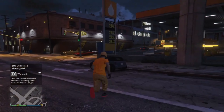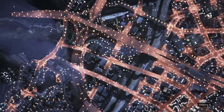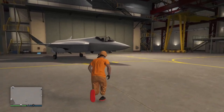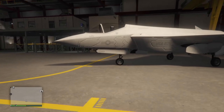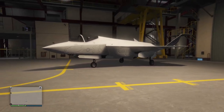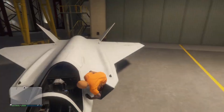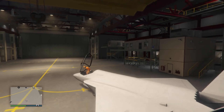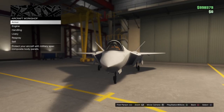We're going to check out the new fighter jet. There it is in our hangar right now. Here is our first look at it. If you want my honest opinion, I think it looks like the Hydra and the Lazer literally merged into one. We're going to enter it — I'm also curious to see where my other jets are, because I normally have a full hangar.